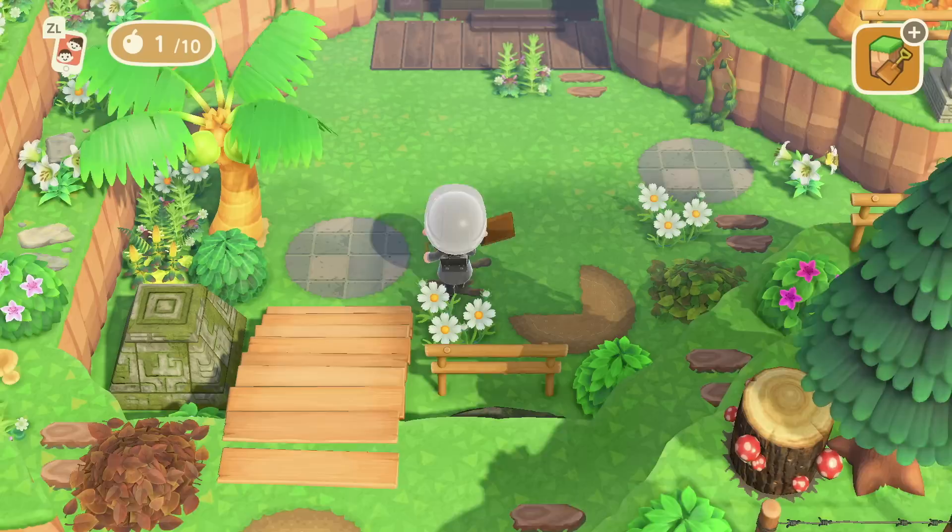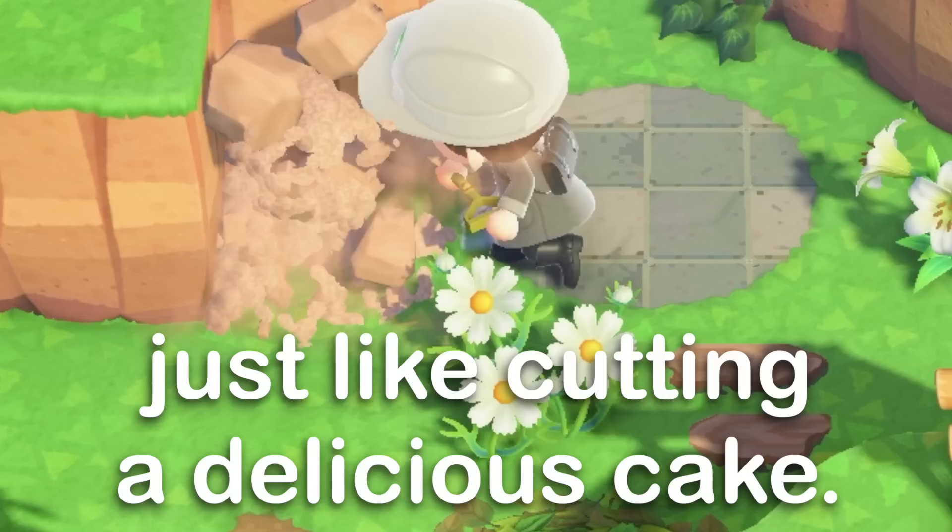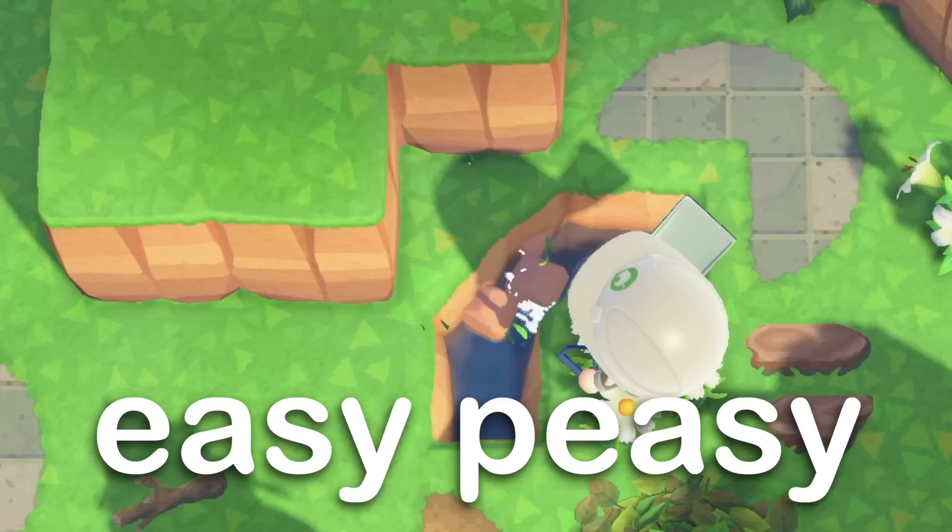To start off, you're going to want to terraform a section of nine tiles, which you can see me doing here in my own game. After that, in one of the corners you're going to want to cut out a piece — simply take away one of the blocks you created. After that, you're going to want to create a little water pattern like you can see me doing here, basically curved around the block that you just took away.